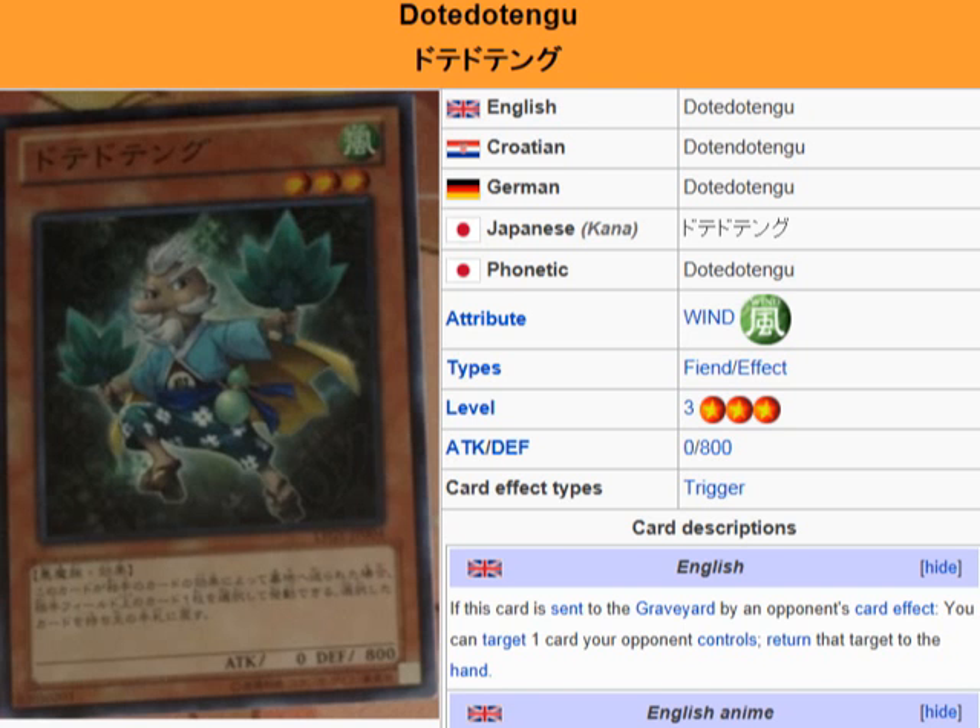It's a Wind Fiend Effect monster, Level 3, Attack 0, Defense 800. The description: if this card is sent to the Graveyard by an opponent's card effect, you can target one card your opponent controls and return that target to the hand. So it bounces spells, traps, face-up spells and traps, monsters — anything on your opponent's side — back to the hand.